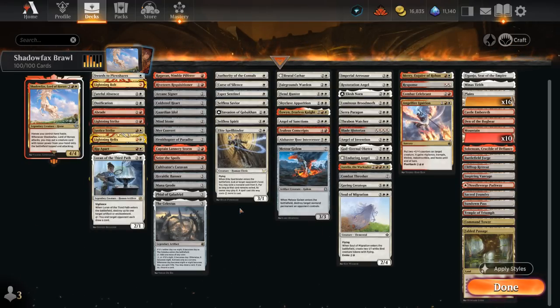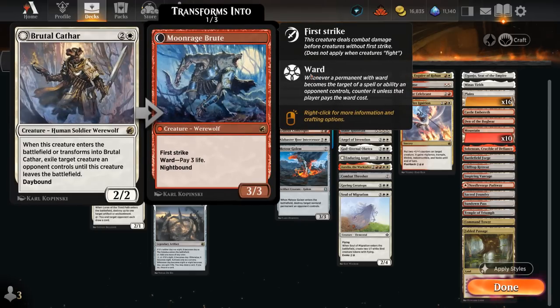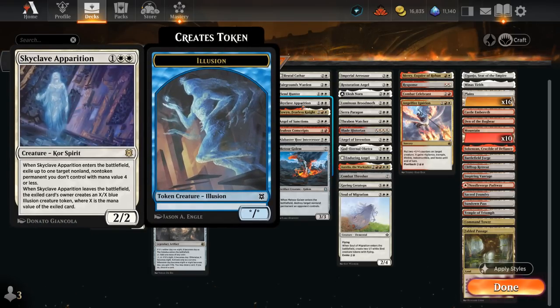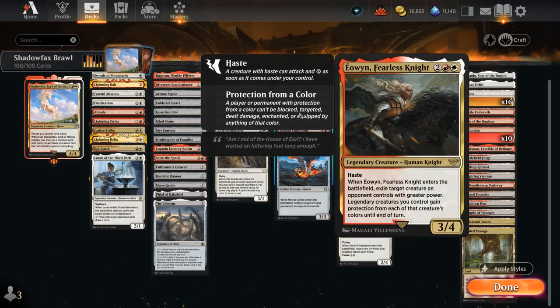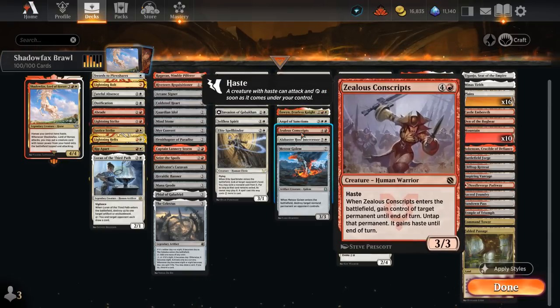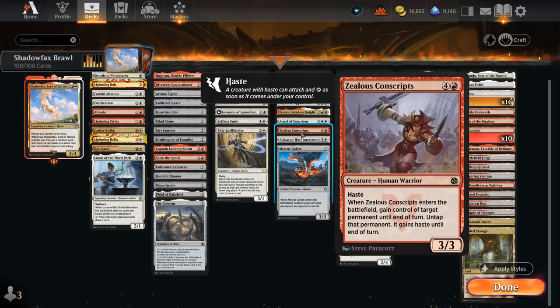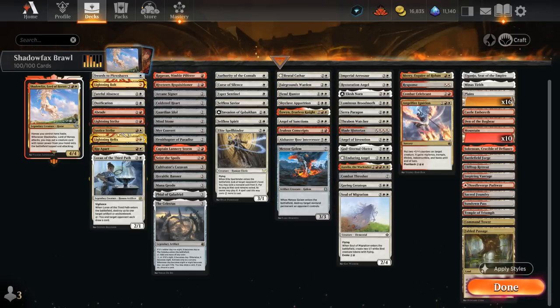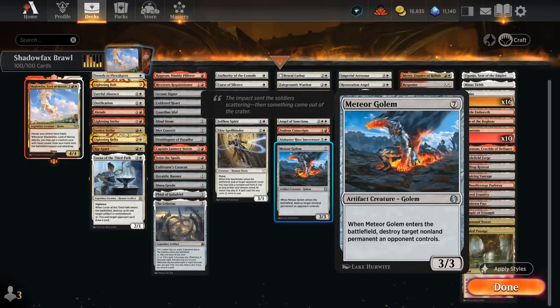The next category is removal creatures that can enter the battlefield with Shadowfax and clear the opponent's largest blocker, then often go unopposed. We've got Brutal Cathar, Fairgrounds Warden, and Fiend Hunter that can exile an opposing creature for as long as they stay on the battlefield. Skyclave Apparition can exile something for good with mana value 4 or less, and can also hit non-creature targets. Eowyn, another new addition, can also clear a larger creature. Angel of Sanctions can exile any opposing non-land permanent when it enters and can also be embalmed for 6 mana. Zell's Conscript can steal an opposing permanent for a turn, especially useful against opposing planeswalkers. Alabaster Host Intercessor can be plainscycled early to hit our land drops, but is also nice to cheat into play as a 3/4. And Meteor Golem can destroy any target non-land permanent an opponent controls when it enters.